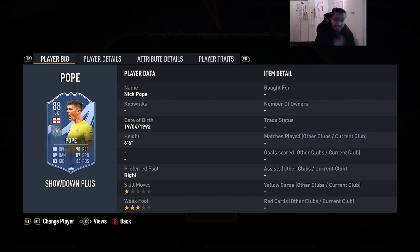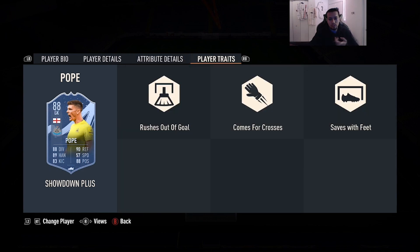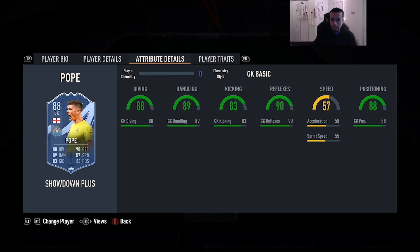Number 7 is going to be the Showdown SBC Nick Pope — 6'6, right foot, three-star weak foot, 88 diving, 89 handling, 83 kicking, 90 reflexes, 88 positioning. He has the rushes out of goal trait, comes for crosses trait, and saves with feet trait. Decent links with Premier League, Newcastle, and England. Everybody loved Nick Pope in FIFA 21 and FIFA 22 — he's obviously not as good this year, but when I had him in the team he made some pretty good saves with that height. Very good goalkeeper.